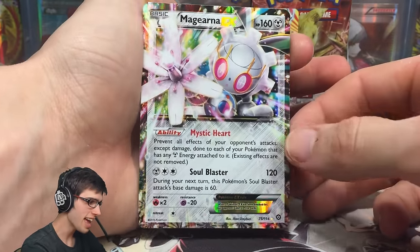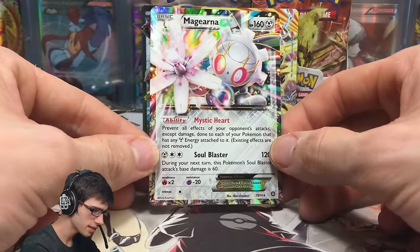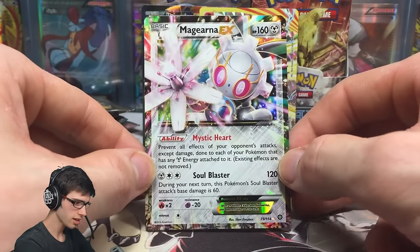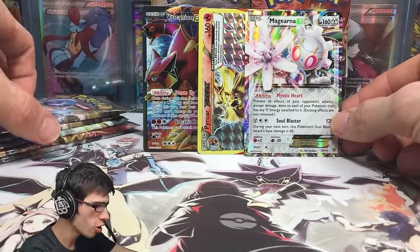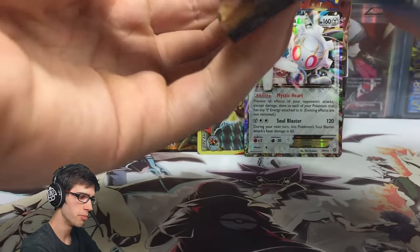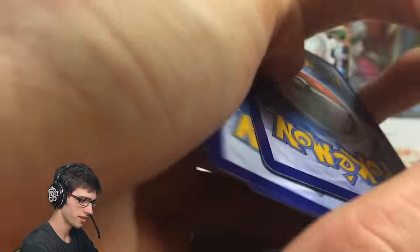And Magearna EX! A Magearna EX with 160 HP, the ability Mystic Heart, and the attack Soul Blaster. Soul Blaster says during your next turn, this Pokemon's Soul Blaster attack's base damage is 60. You'd think they'd bring a bit more hype to Magearna with a more OP attack. But the Full Art looks absolutely amazing in person — I saw that one in Booster King's video. Be sure to go check that out, link in the video description.